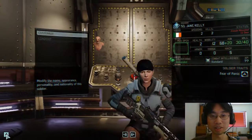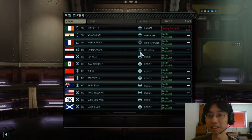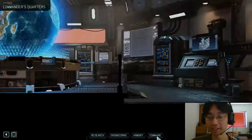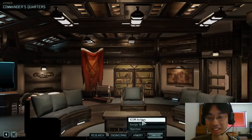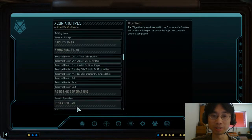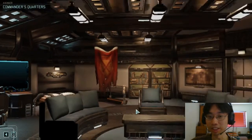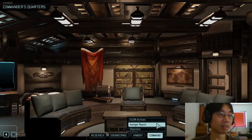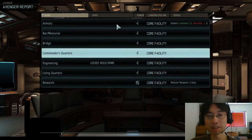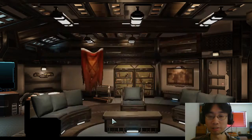So now that we've customized all our characters, let me get back out of here. Command — XCOM Archives. Oh, there's backstory and things here too. I'm not going to read all of this, but if anyone enjoys reading in their video games, you can do so. Probably nobody has ever read those things — it's quite likely that literally zero players have ever read any of that.